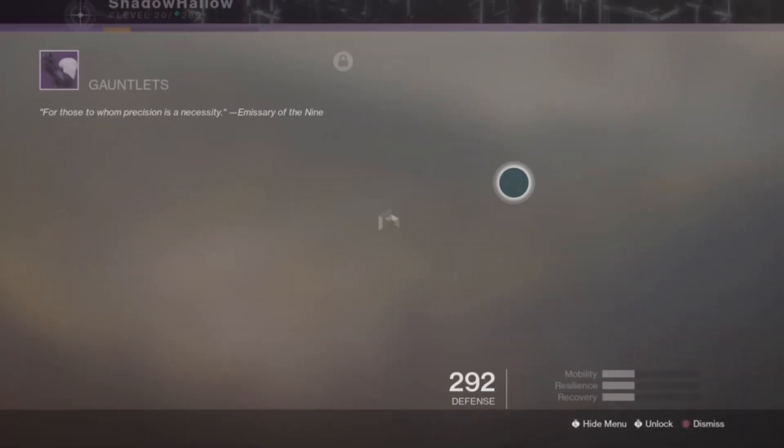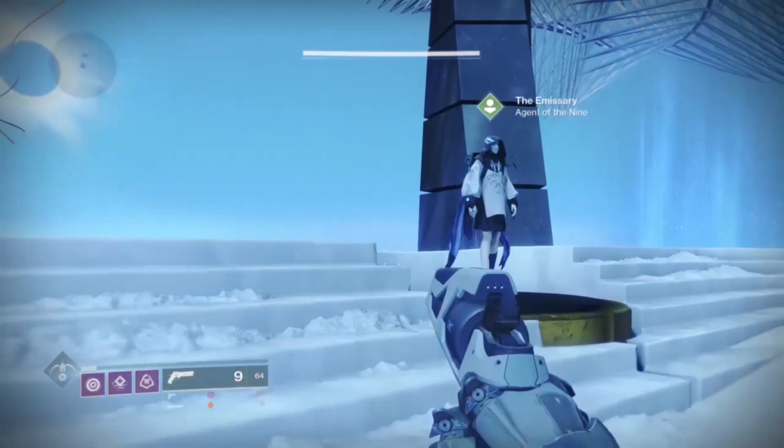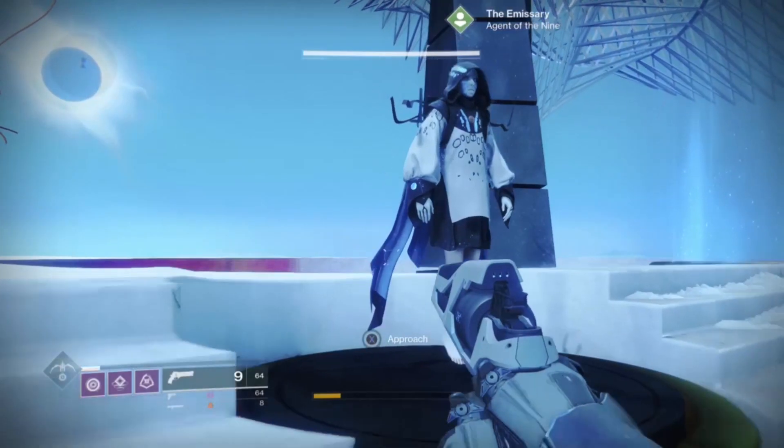Next I have the Flowing Grips, the hunter gauntlets for Trials of the Nine — these things definitely look nice and I'm definitely going to be rocking these from now on. There you have it, those are the weapons and armor pieces I've gotten from Trials of the Nine. I'm probably going to play later today and get some more gear, and I'll show that in another video.